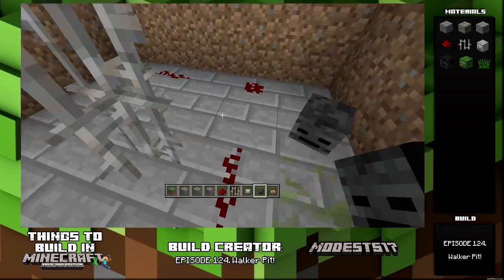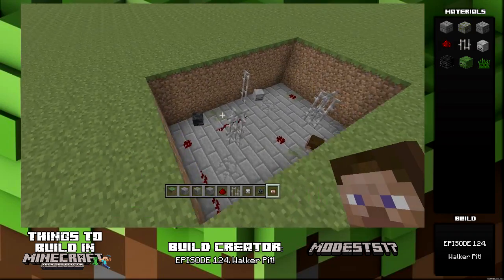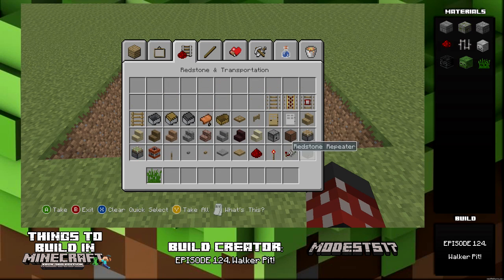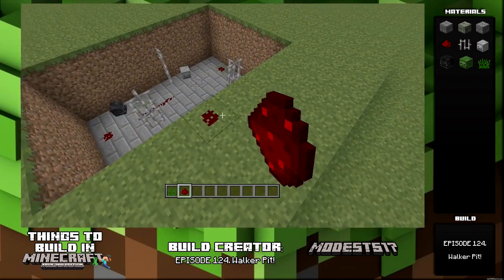I put some metal bars in there too, because I thought it'd be cool — kind of like something for the zombies to fall into and impale themselves on. Then I put some skulls down there because they look cool, like bones and stuff. I think this is an overall cool but simple build — great for anything aesthetic like this.